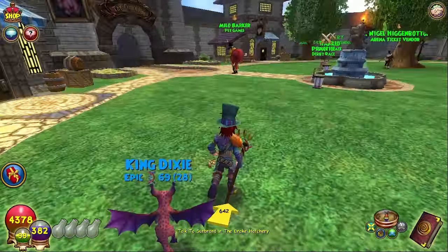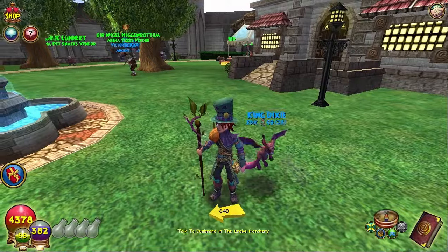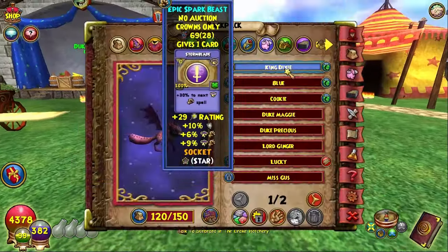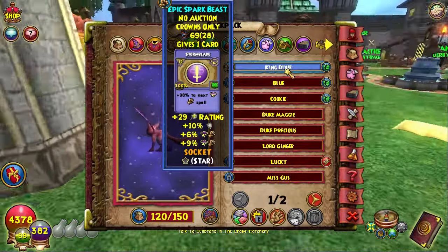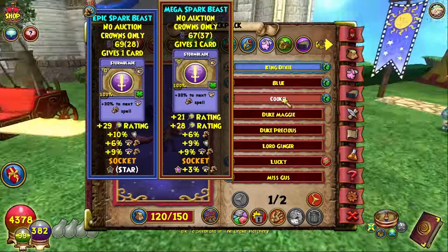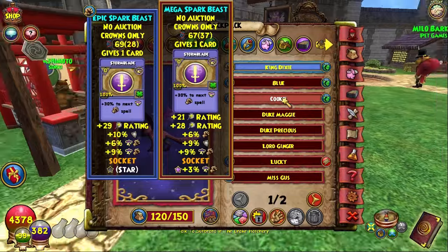Hey, what's up guys, another pets mega video here, number two. We're trading another — what is this — spark beast. Sometimes I call them storm pieces. Here's the stats of the pet: it has double damage, proof, and crit. It's similar to the one I already have, except the pool has higher stats in it, so the stats are somewhat higher, at least in the crit and in the proof.